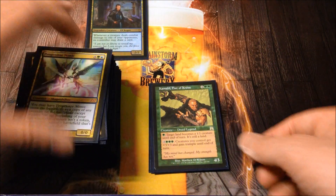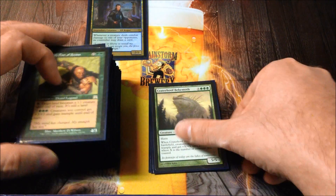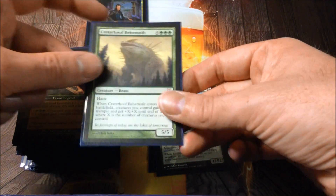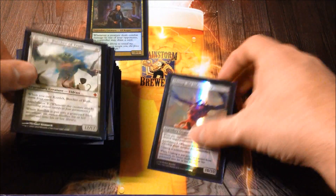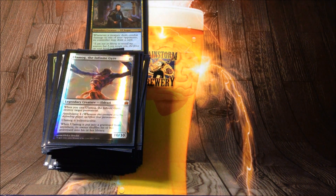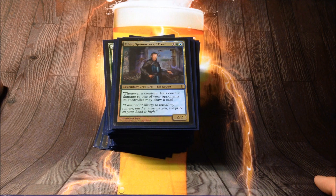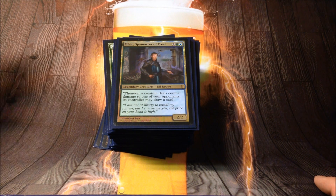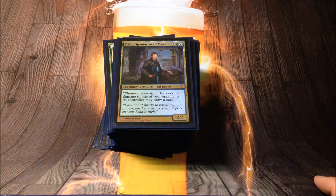Kamahl is overrun on a creature and can also turn lands into creatures and give them overrun. Craterhoof Behemoth is your go-to win condition — if you resolve this you usually win. Kozilek for Eldrazi. That's all of the cards. As I said, it's a fair Edric deck, if there is such a thing, but it's very powerful and a lot of fun to play — pretty fast. If you like it, let me know in the comments below. If you have any suggestions or saw anything you haven't seen before, let me know too. Thanks for watching.